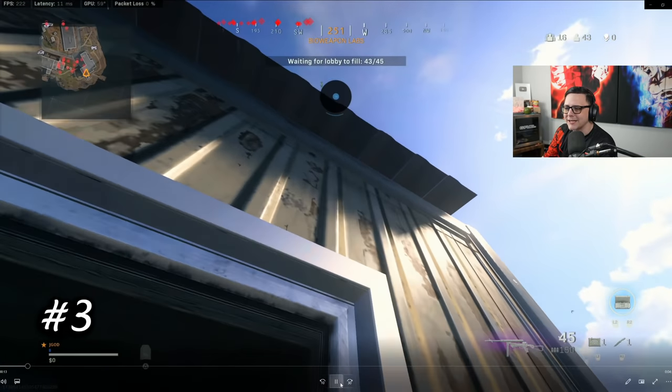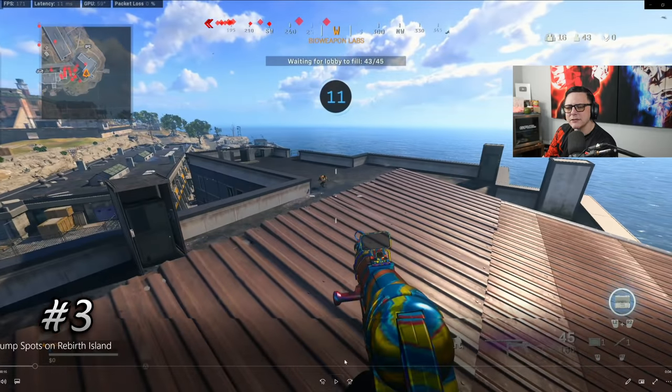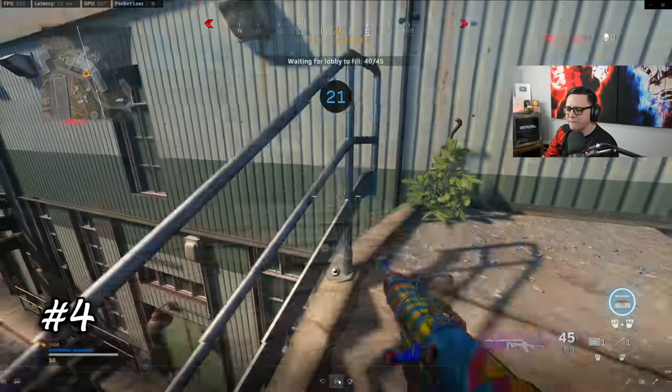Jump spot two. Here's another one — number three. You could kind of just walk out on this edge. This wasn't necessarily practical, but it could catch somebody off guard if maybe they're on the heady right at the middle of this AC and they're kind of looking at that door. It changes the angle and gives you a little bit of a head glitch instead of just running out in front of the door.